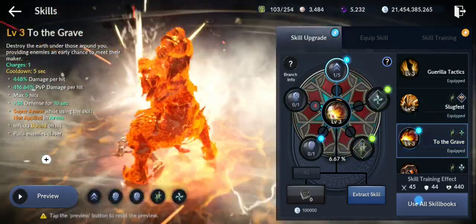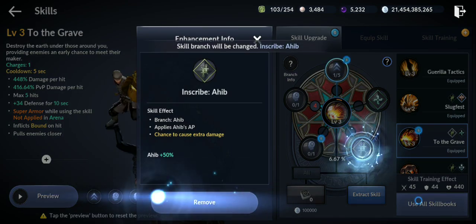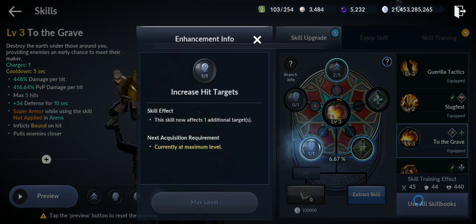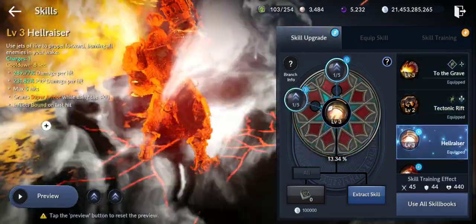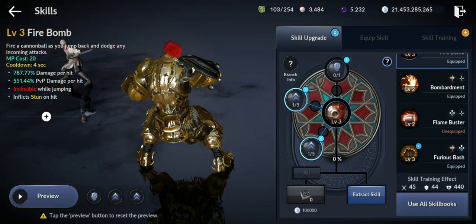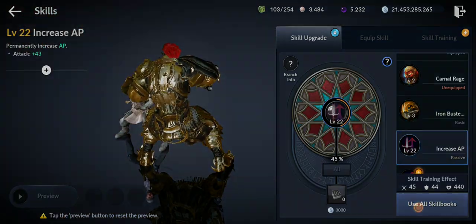Looking at the skills — wow, they are crazy. He picks up a rock and jumps like crazy. All the skills look insane. I'm definitely going to test all of them and do a proper review.